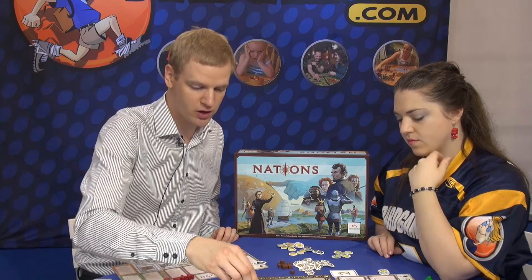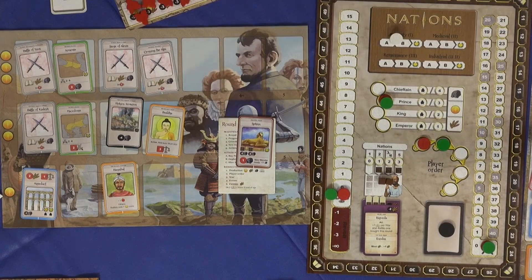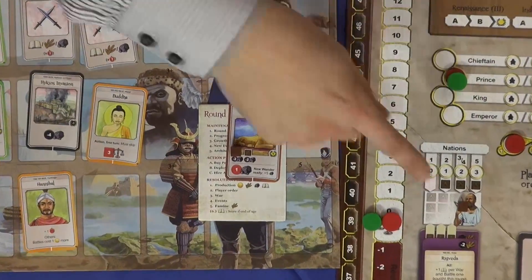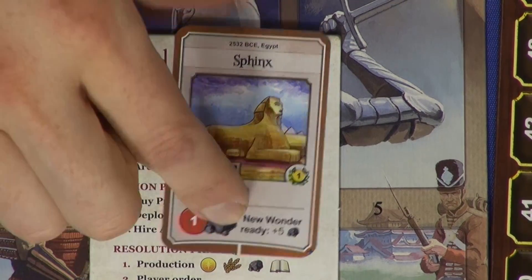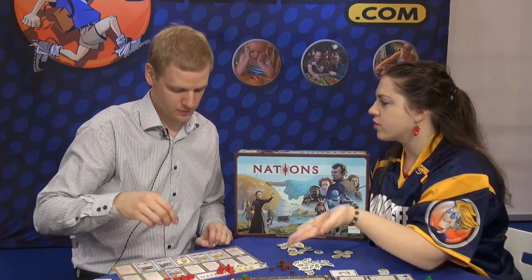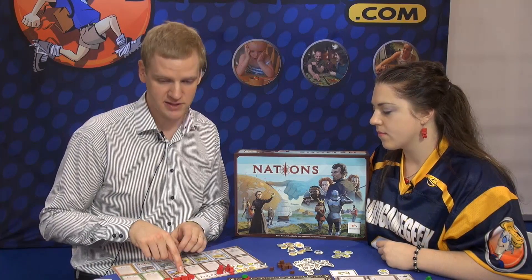If there were two architects available, I could pay two stone for the first architect spot — that's the first step of the wonder. When it's my turn again, I pay two stone for the next step, and then the wonder is finished. I move it to my wonder spots and only now, when it's finished, do I get the effects. So a wonder takes three turns to build: one to buy it, one to build each step. Then I have the effects for the rest of the game and victory points at the end.